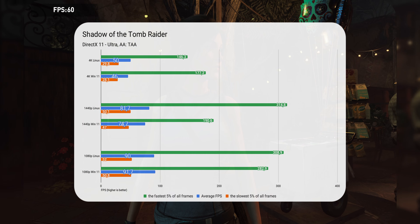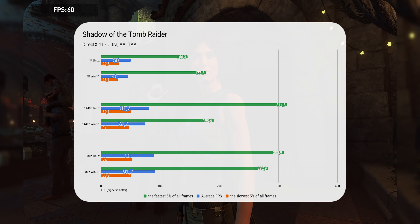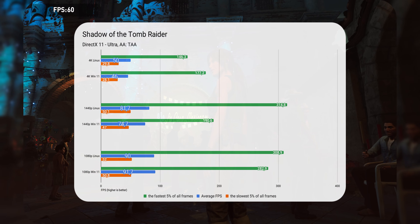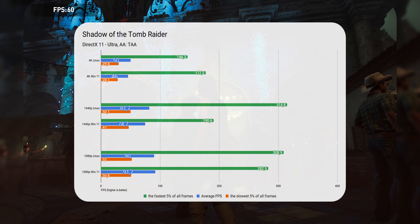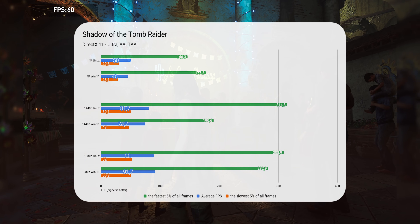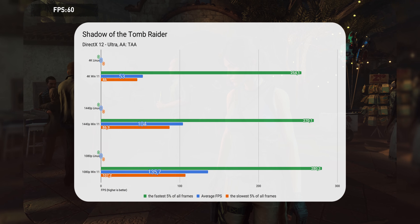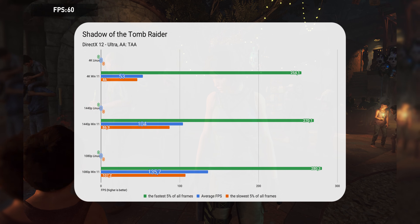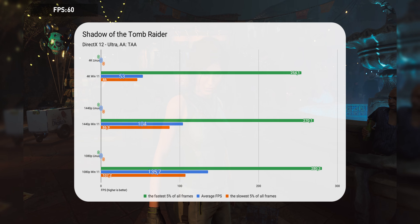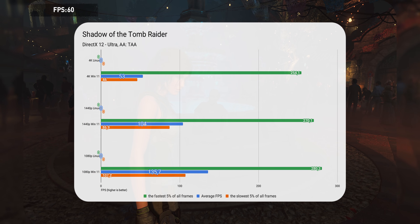Shadow of the Tomb Raider has more promising results for Team Linux. I know it has a Linux native version and it's loved by the community, but I bought the game from Epic and unfortunately it only offers a Windows version. Linux has the lead here — it only slightly falls behind Windows at 1080p by just 2%. Unfortunately, I couldn't measure the difference with DirectX 12 because it freezes the computer entirely on Linux and I had to hard reset it. But looking at the increase in numbers, I would say it would be a hard competition for Linux.